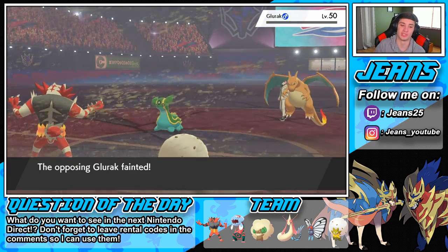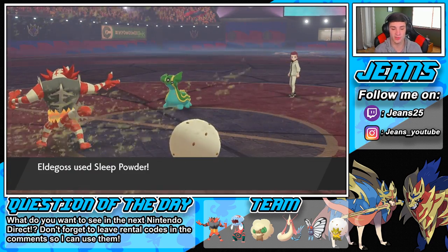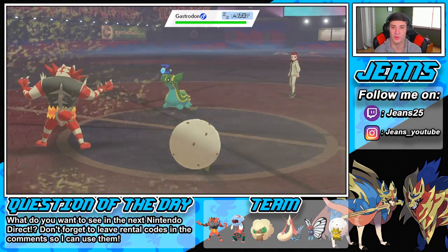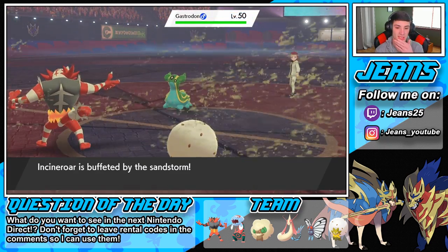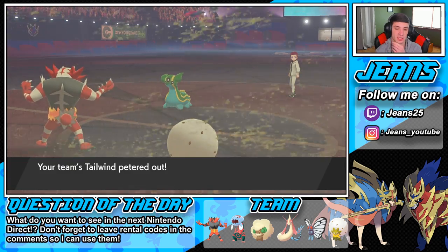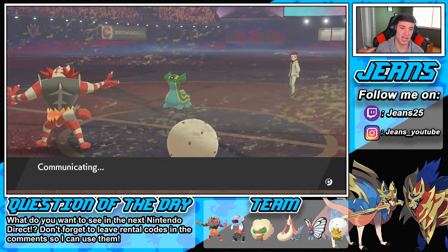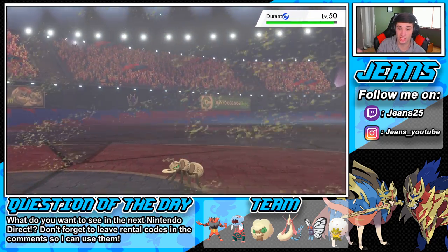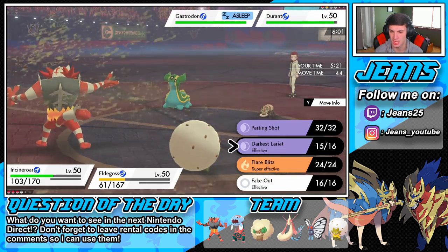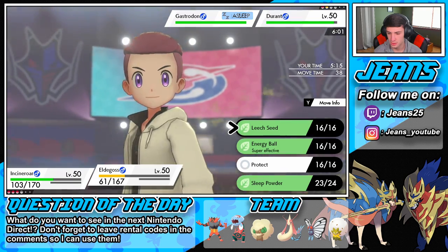I'm gonna Parting Shot out onto that Gastrodon just so I can get out and come back for a Fake Out. Darkest Lariat comes out — get him! Incineroar makes big plays! I will get the Sleep Powder over on you. Durant's gonna come out — get the sleep on that, Parting Shot out onto Durant just so he doesn't do big damage. I feel like we're chilling here just fine. I definitely have the Parting Shot on that Durant.